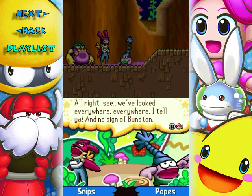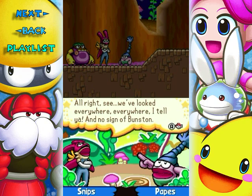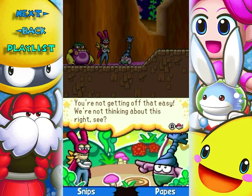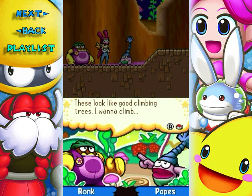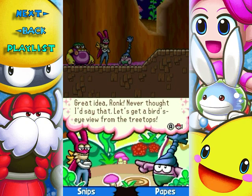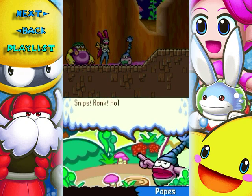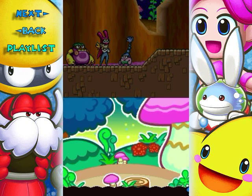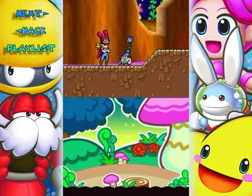See? You've looked everywhere and everywhere I tell ya. Little sign of Bunston. Maybe I'll go home and work on my shield. I can relax. Have a cup of milk. You're not getting off that easy. We're not thinking about this right. Those look like good climbing trees. I wanna climb. Great idea Ronk — never thought I'd say that. Let's get a bird's eye view from the treetops. Snips, Rock, Ronk — hold on, I'm coming as fast as I can. Come on guys, wait up. Actually he's ahead of the three. Well, maybe not — he's not that far behind.